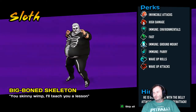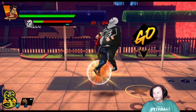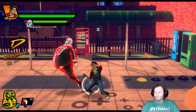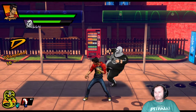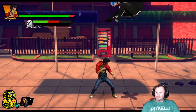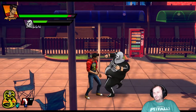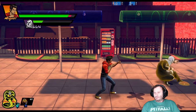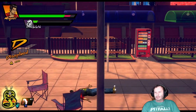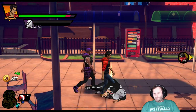Uh-oh — invincible attacks, high damage, immune to environments, fast, immune to ground pound. Jeez. Well, that worked on him. I got the Cobra Kai thing charged — that does great things. Oh here's the Cobra Kai action — oh man, ouch. All done here, buddy.